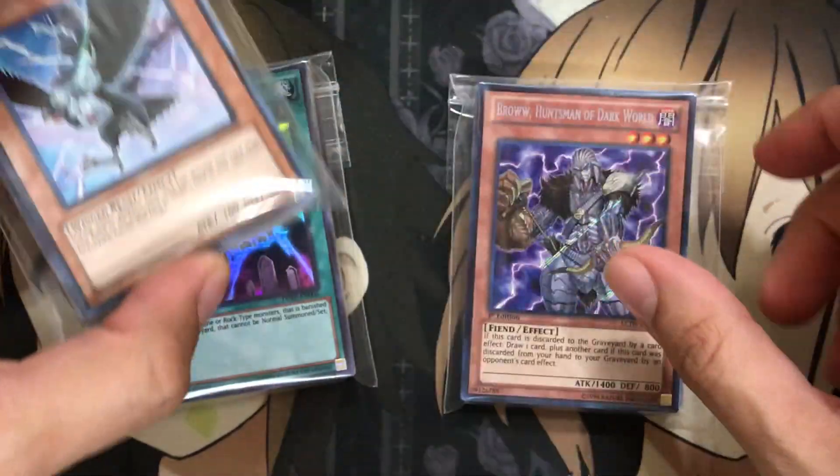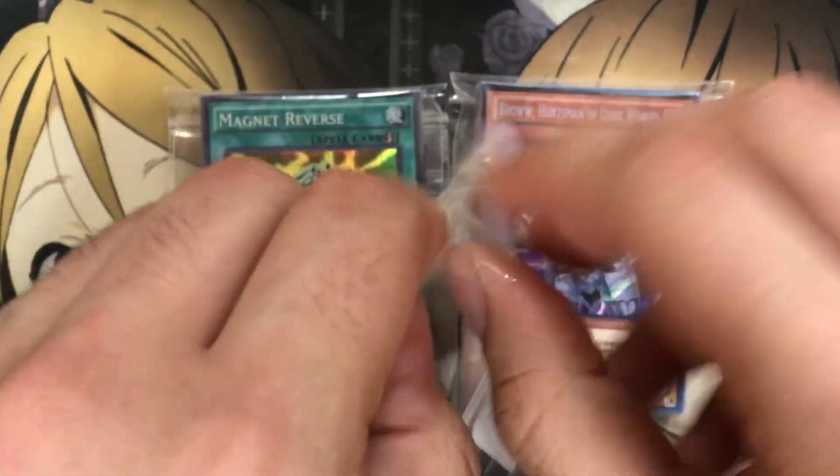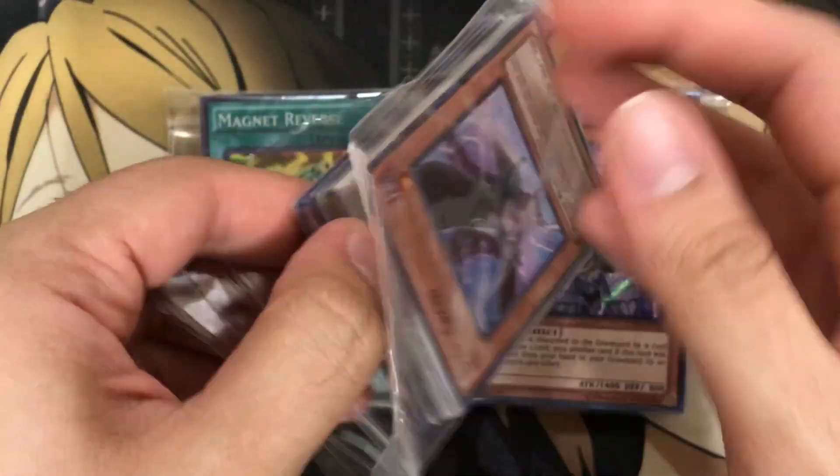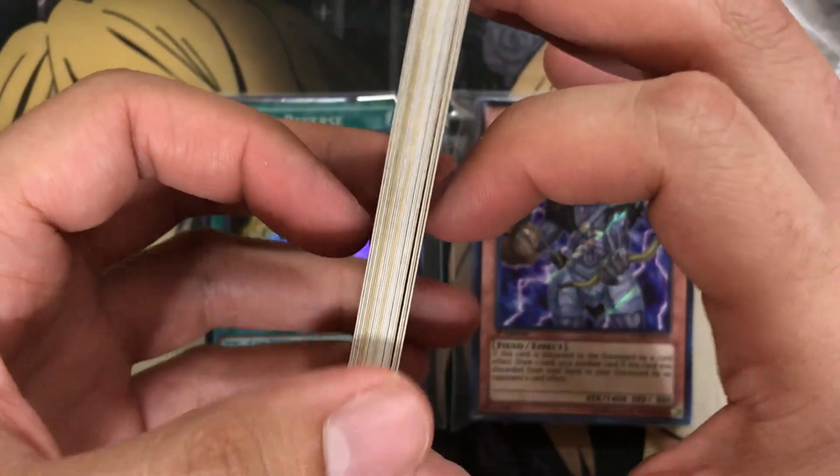Let's go ahead and get started. I'm actually going to save the Brow for last, and then the Magnet Reverse. Let's start off with the DD Crow and see what we pull. I'm just going to rip the bag like I normally do, and you can kind of see — sometimes they just give me cards from a bunch of random boosters.